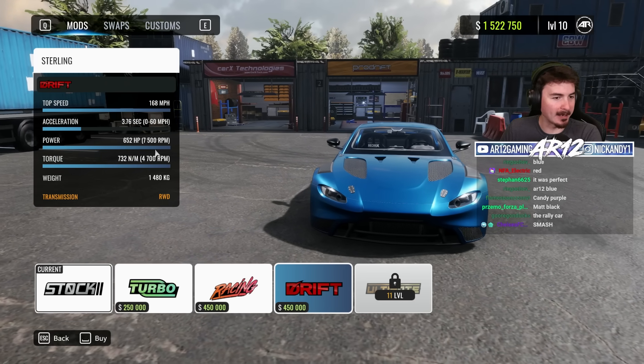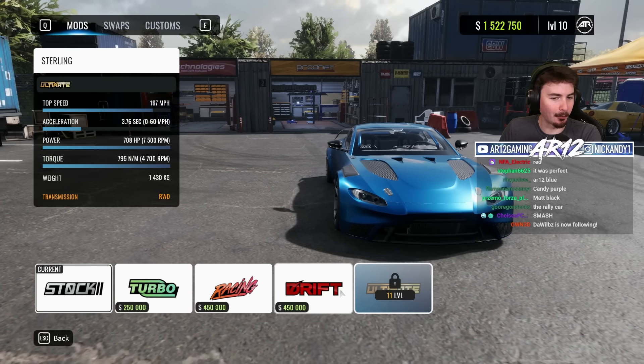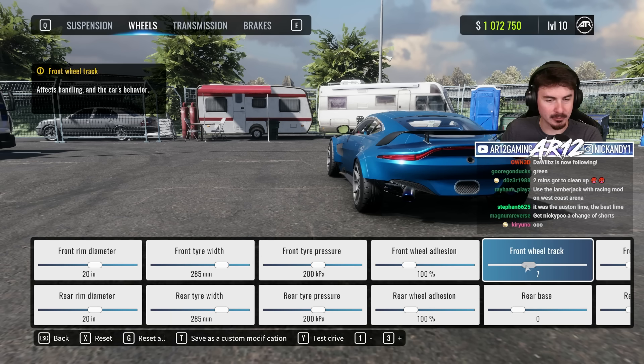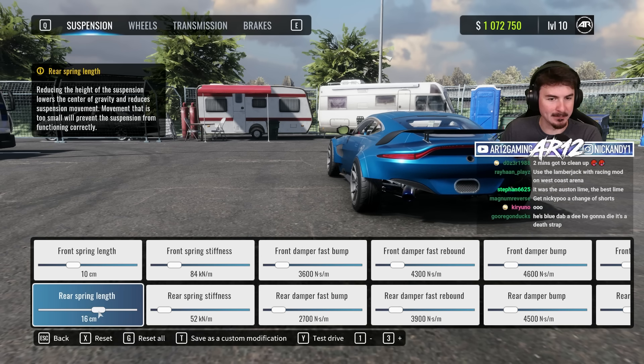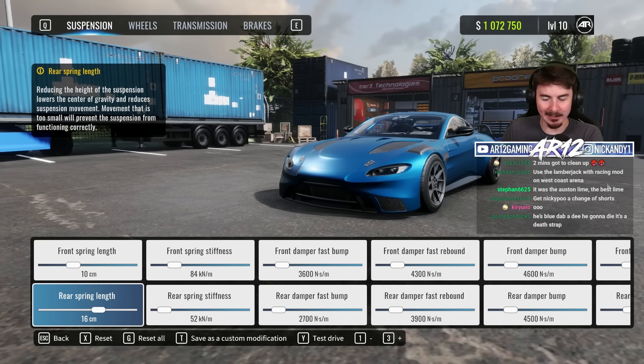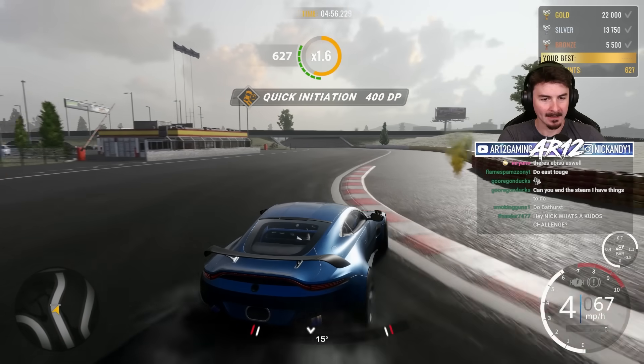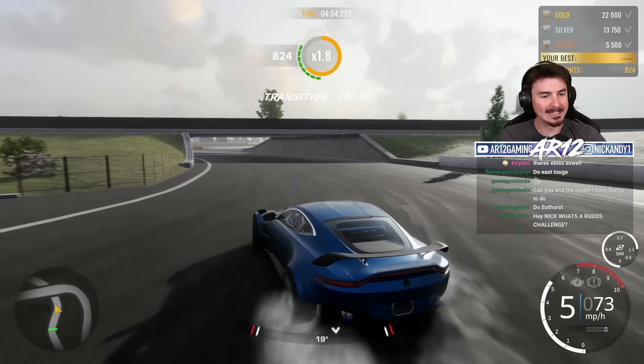We will toss a drift setup on it — 650 horsepower. The wheels don't come out far enough so I'm going to bring them out just a tiny little bit to get a little bit better fitment. I think that looks good. Let's see if we can get a nice score.